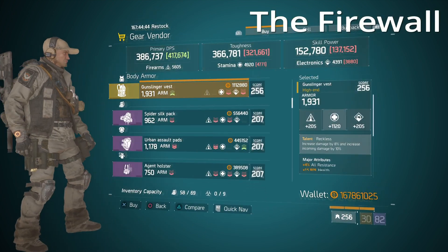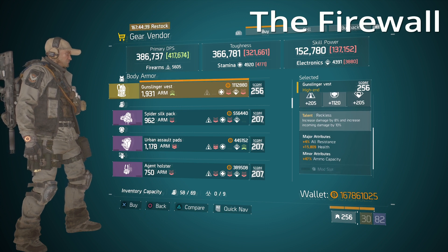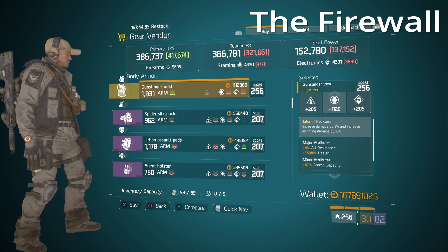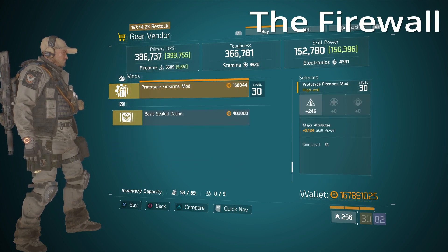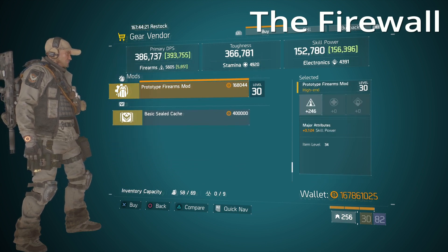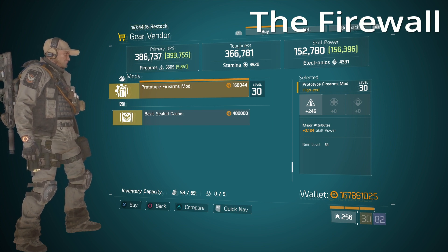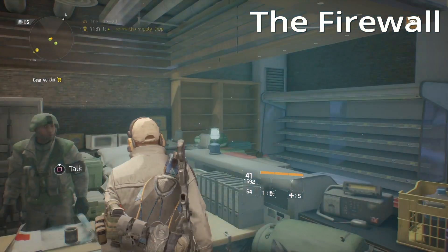Over at the Firewall safe house he has two items that are pretty decent. First is a Reckless chest piece — 1120 stamina which is low, but over 15,000 health with ammo capacity and all resistance. You have the choice to leave stamina where it is, change it for something else, roll it higher, or get rid of all resistance. On top of that, a Prototype firearms mod — 246 firearms, middle tier, but over 3000 skill power. If you're looking for that extra skill power and a little extra firearms, and you don't have the blueprint, this is worth picking up.